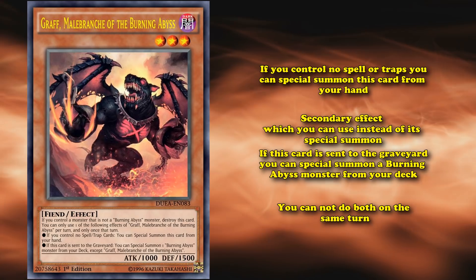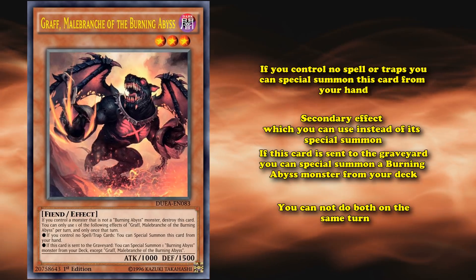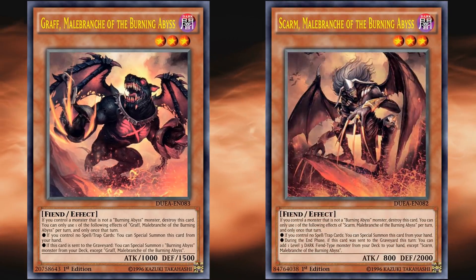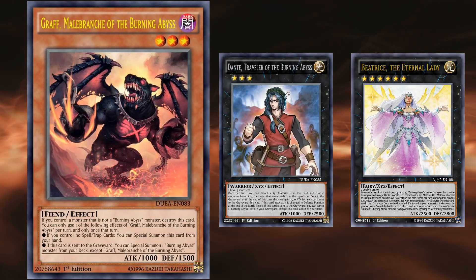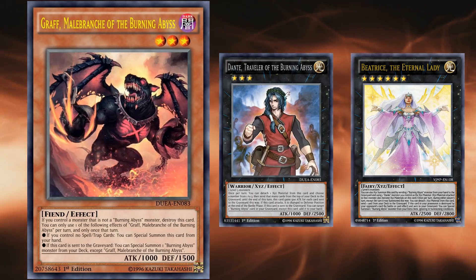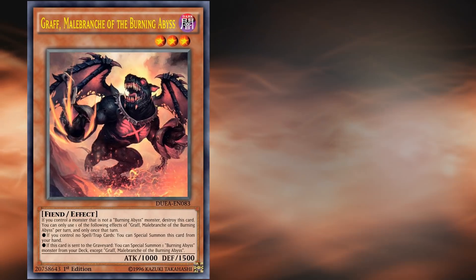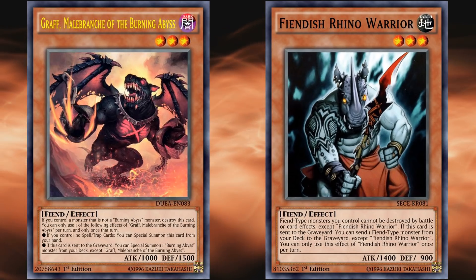That's how Burning Abyss monsters are balanced, and why they've been seeing competitive success ever since they came out — one of the long-lasting meta decks, always at least rogue tier in pretty much every format. Each card inherently can special summon itself from the hand, which is always super good. They have really good extra deck monsters and strong graveyard effects, like Graff, who can special summon a monster from the deck — one of the best effects in the game. They were supposed to be made fragile by not working with other archetypes and destroying themselves, but you can work around this with a single Fiendish Rhino Warrior, who prevents them from destroying themselves and combos well with the archetype.